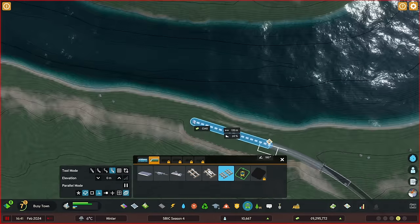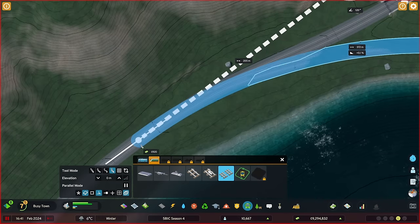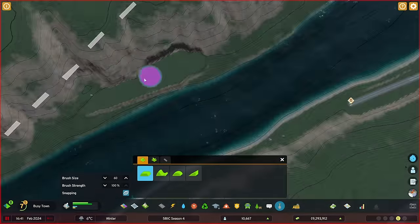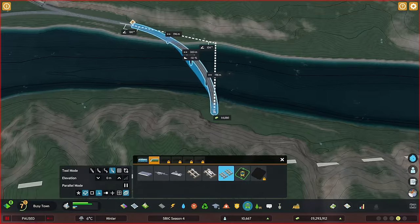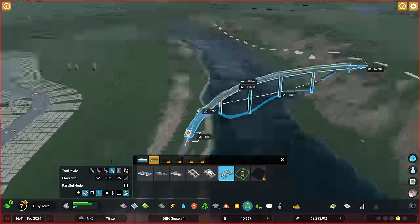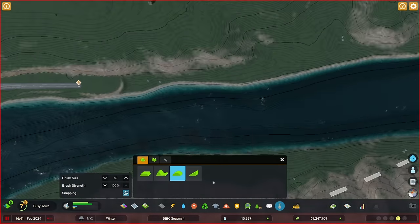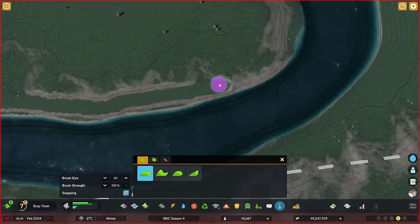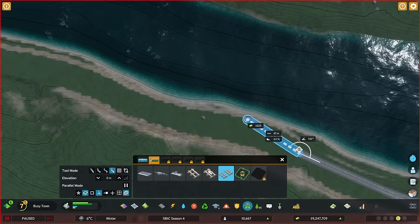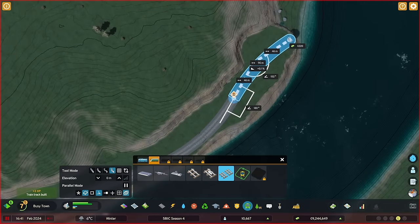The idea is this train track splits up into basically a T or freeway junction — one track following the river upstream and the other approaching a bridge over to the other side. I'm not super happy with how the bridge eventually turns out, to be honest — please don't judge. There's going to be a bridge over to the other side, so I figured I need to do a little bit of train line on the other side of the river, just to connect it up with the train line that enters our own area there.